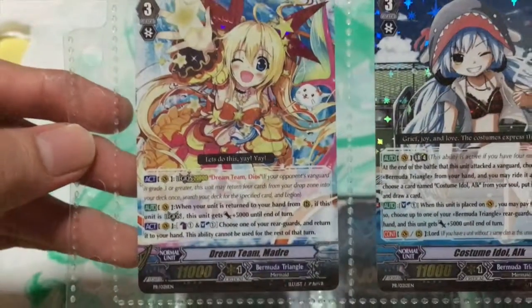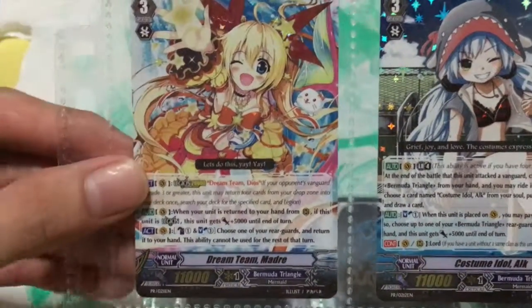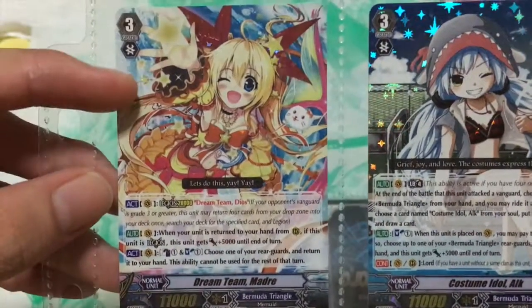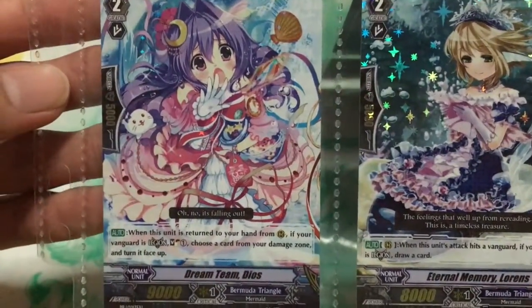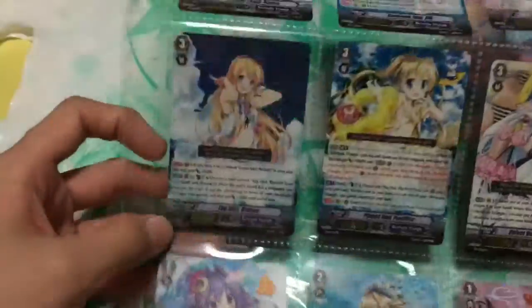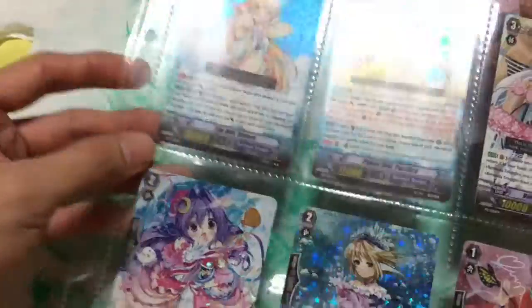First off, we have Dream Team Madre. The Dream Team was the first Legion that the Bermuda Triangle clan received. She is the legion leader, and the legion mate Dream Team Leos is at the bottom. The cards are arranged by grade and power value rather than keeping legion pairs together.